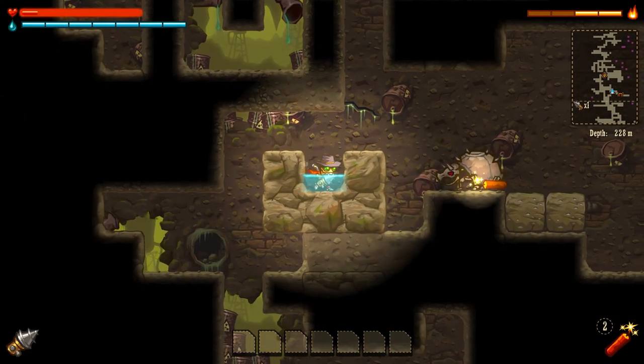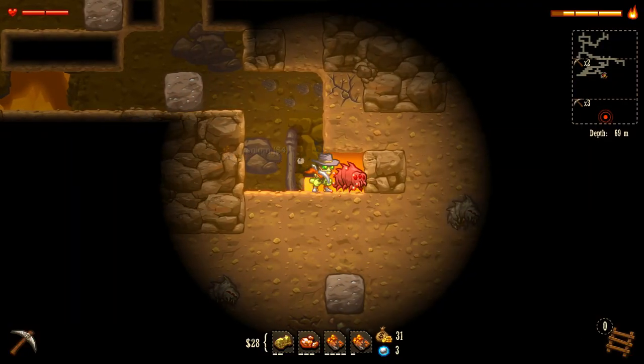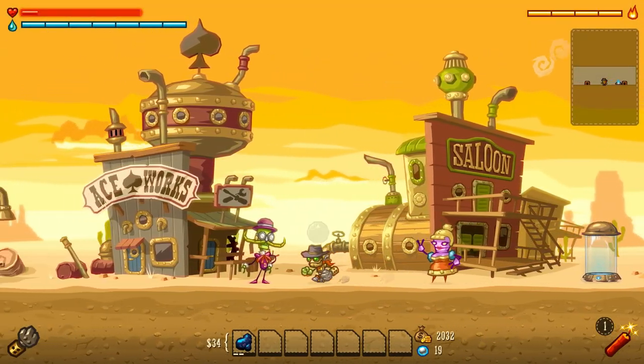Throughout the game, you'll find puzzles to solve, abilities to unlock, and even a few buried copies of ET for the Atari. You also have a torch that eventually runs out of light, which forces you to return to the surface to refill it, perpetuating the eternal spin cycle in the washing machine of life.